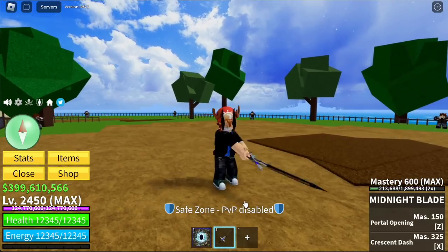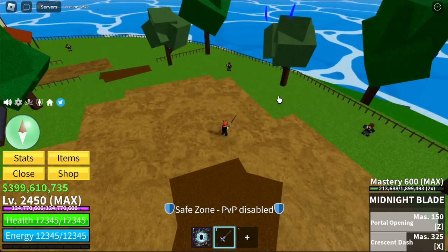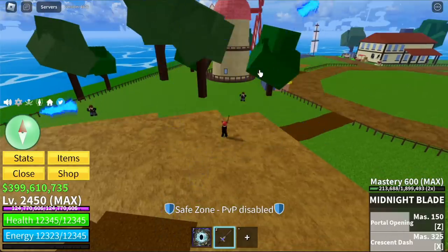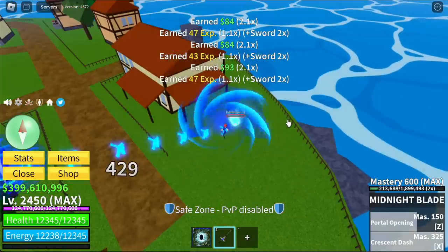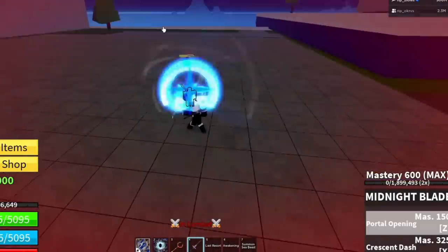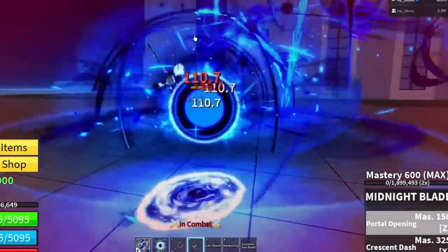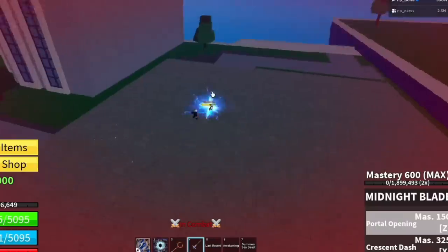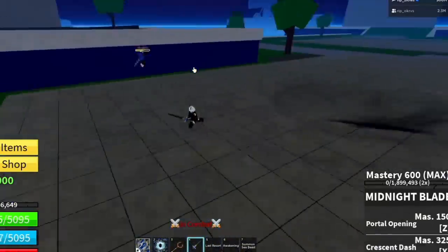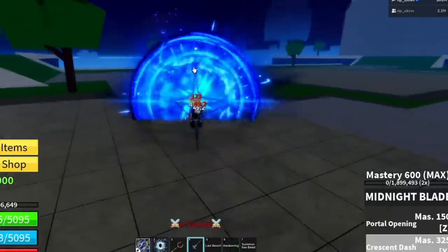Next up, the Midnight Blade. The Z skill looks good and the X skill looks good — imagine the reworked version. For the reworked: the Z skill opens a portal, looking like the Portal Fruit, and the X skill is Crescent Dash.